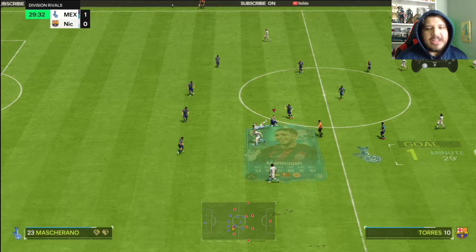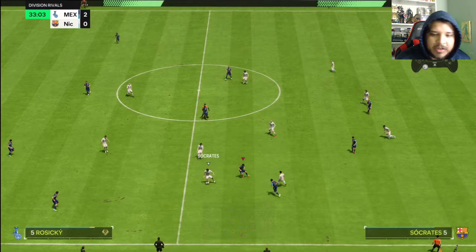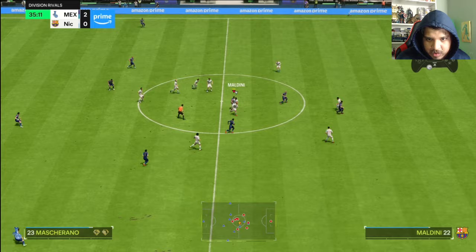Get the hell out of the way! We got a freaking yellow card with Mascherano — we gotta be careful now. Nice little tackle there — interception, tackle, definitely a tackle. Come on, game. Not good — I was trying to get the freaking long ball pass playstyle thing activated.